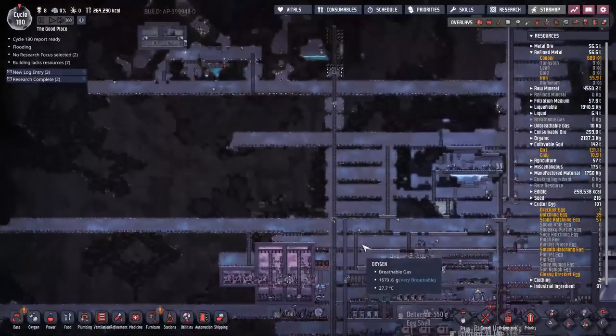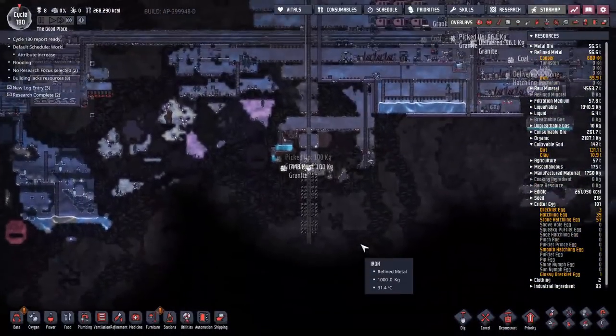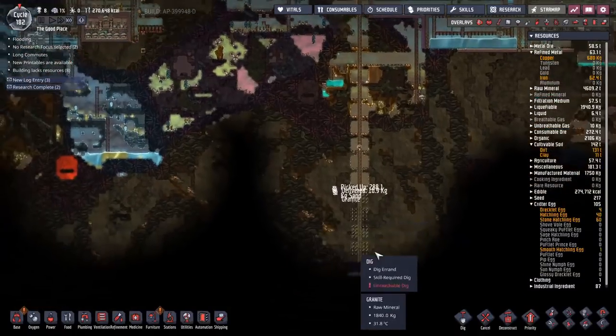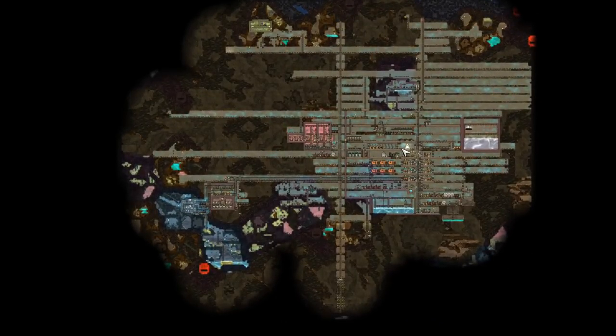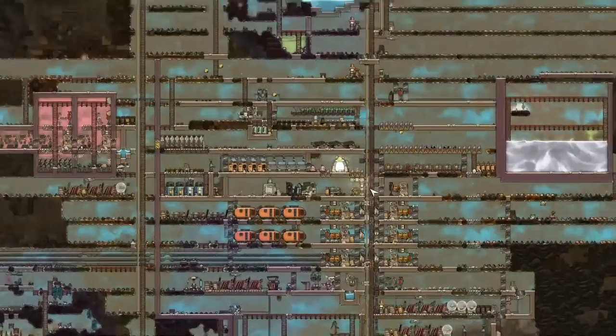How are the dupes looking? They're pretty much demolishing through everything, sort of like I was expecting. I think our mislocated pod position put us a lot further above the oil biome. I think we're up and to the right of where we should have been — probably should have spawned somewhere around here, but not going to complain.